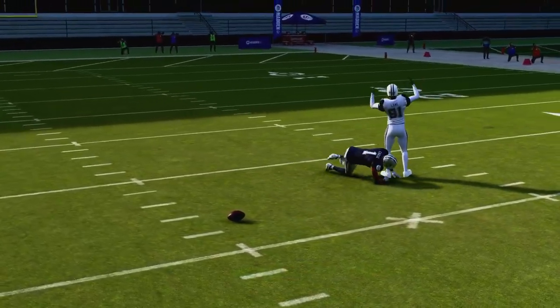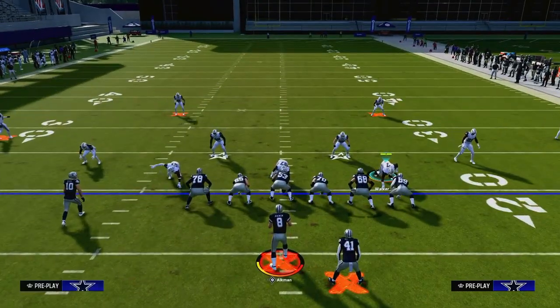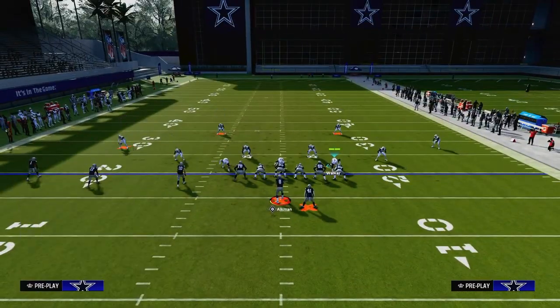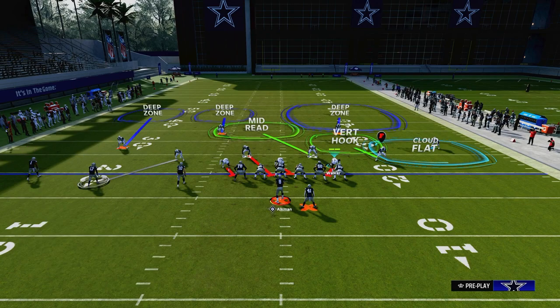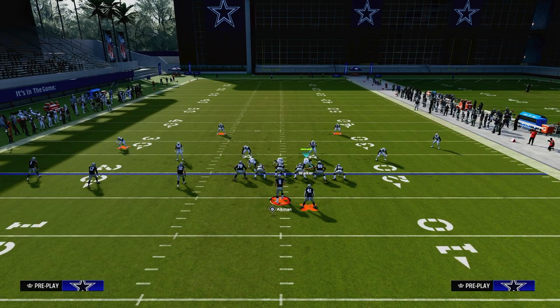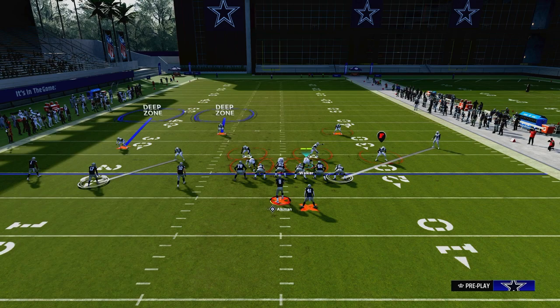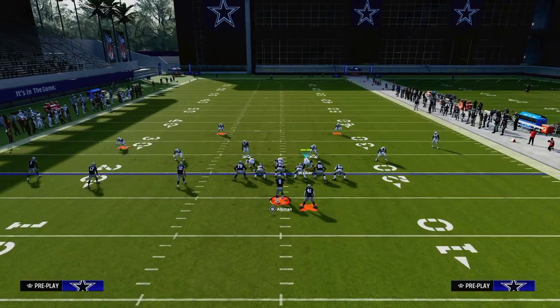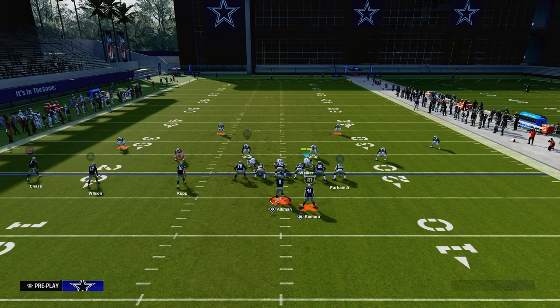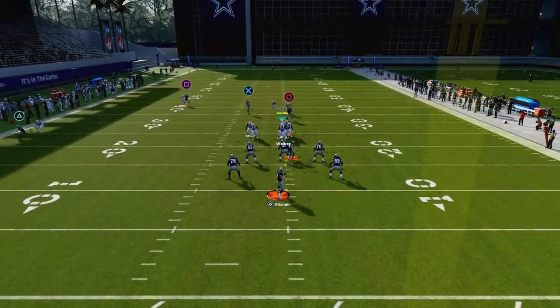What you can do to counter that is run a base alignment. When you run a base alignment — or just back that guy off in general — it's going to prevent any kind of press from happening. What this does is give you a cleaner interaction, and you'll actually be able to see this quarter defend both an outside streak as well as a skinny post. You'll see right here, he's going to match him to the post — they might throw that thinking they have you beat, and he's going to play that perfectly.